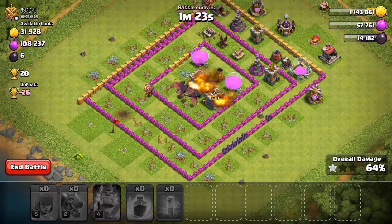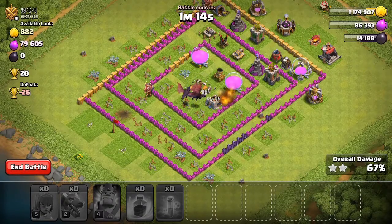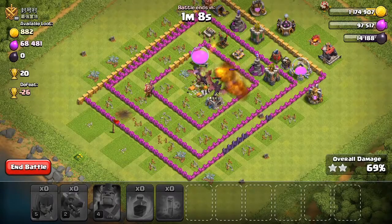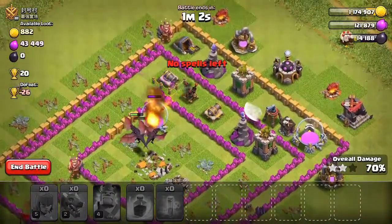It hasn't gone as well as I expected, but it's still gone pretty well. I'm on 65%, 2 stars at the minute. I've got nearly all his loot except his elixir, which will be next. The air defense is locked onto the dragons. Those air sweepers are really annoying — they just keep pushing you away.